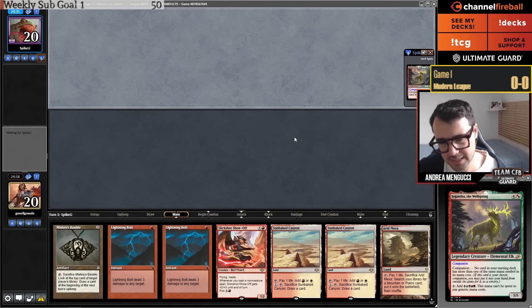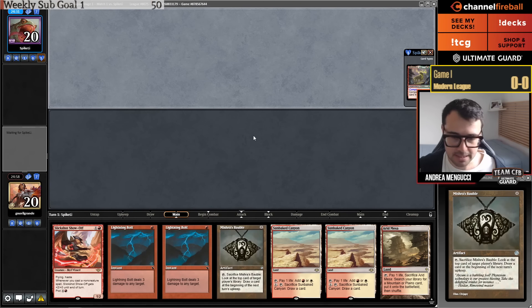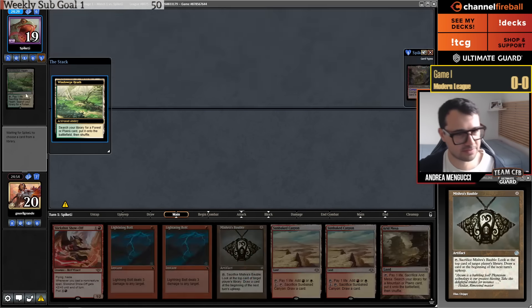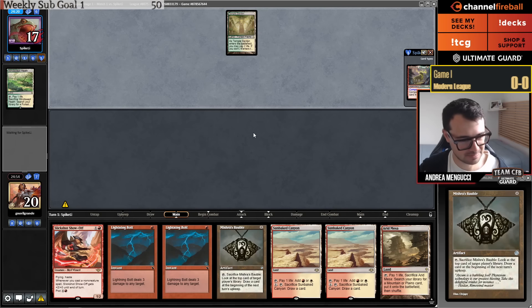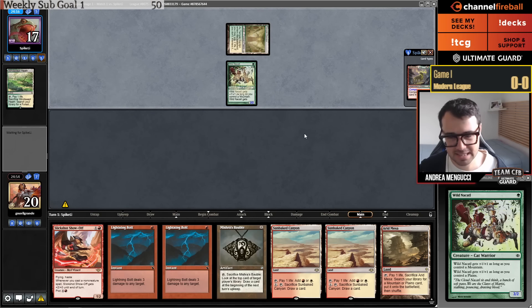When you play the Canopy lands, it is a little bit awkward in mirror matches of aggro decks. Against Zoo or Prowess, the Canyon may deal you a lot of damage from shock lands. We're playing against Zoo.